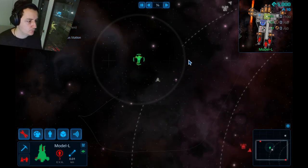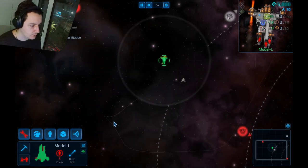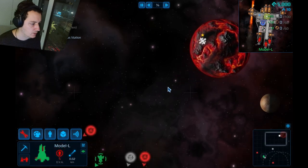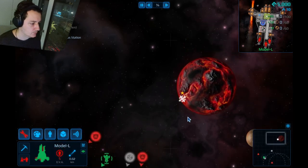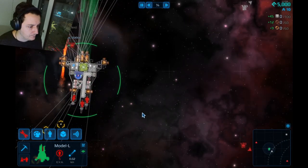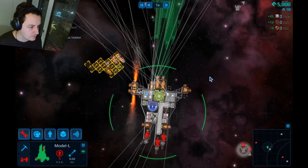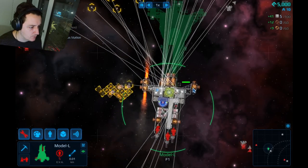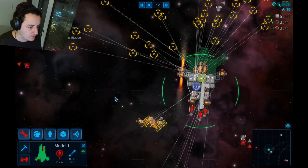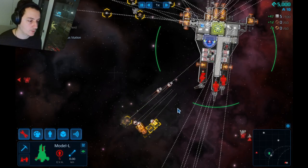Yeah, you better run. What's up with this line here? It's weird — why is there a line like this? What is the meaning of the line? I wish I could disable all those lines. The little crew guys came out of the ship and they are tearing the enemy ship apart. This is awesome.